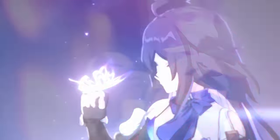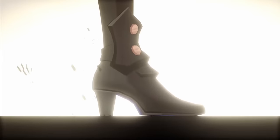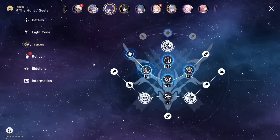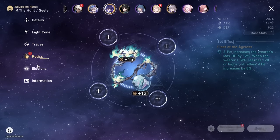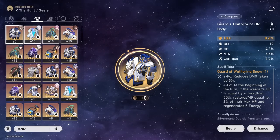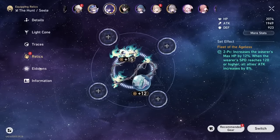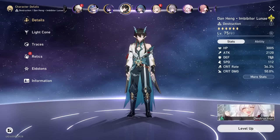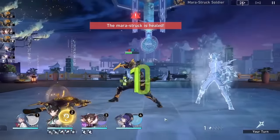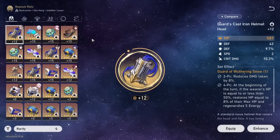We have Seele, which I don't play too often. I think she's really good but her playstyle doesn't fit me well. Light cone is the free-to-play Cruising in the Stellar Sea. Traces: 888. I do have her attack rope and quantum damage boost. She shares relics with Jing Liu currently. Imbibitor Lunae is in a similar realm where I don't play him too often because his auto battle is not great, so he uses Sushang's relics. He is very solid and I like his playstyle, but when I'm being lazy and want to auto battle, I won't be using him.